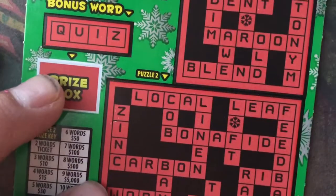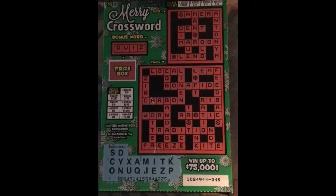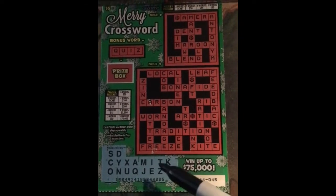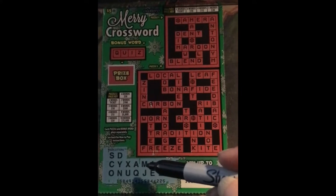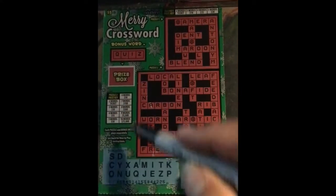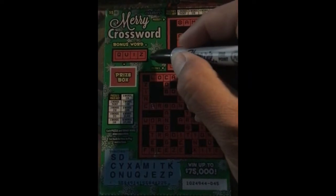Sorry guys, I'm back. I'm using my daughter's iPad now because my phone died. I'm going to start off with the vowels. A, E, I, O, O - oh nice, we got all the vowels! Okay, start off with the bonus word: QUIZ. Q, U, I - oh nice, we got that. We got the bonus word!